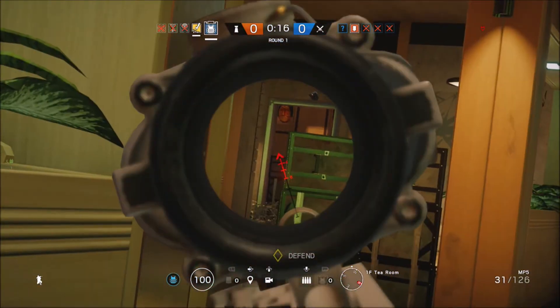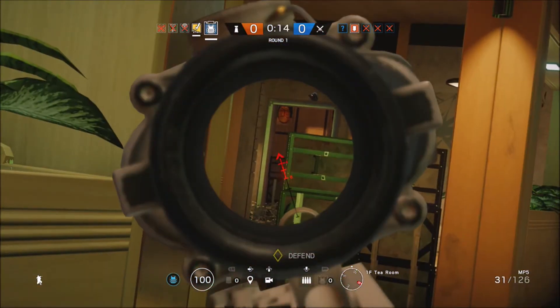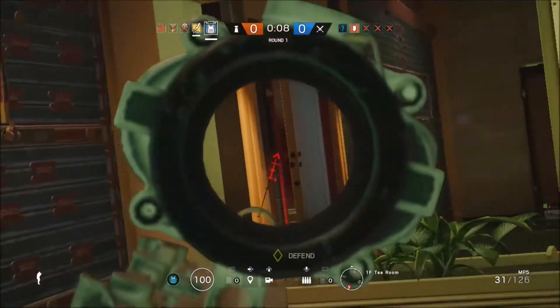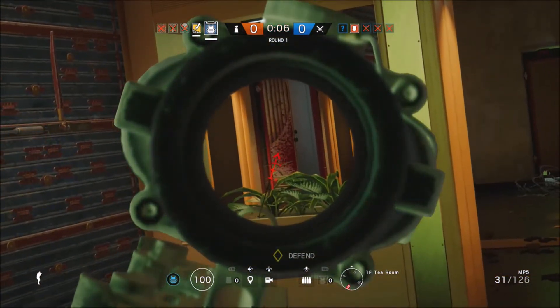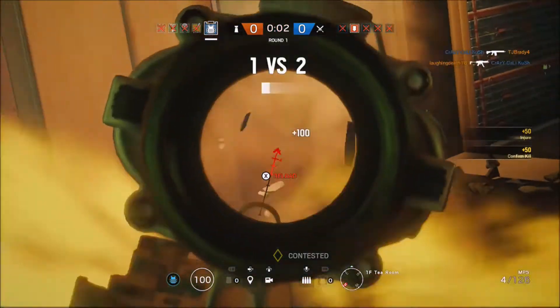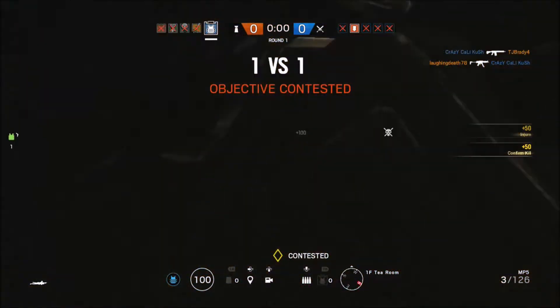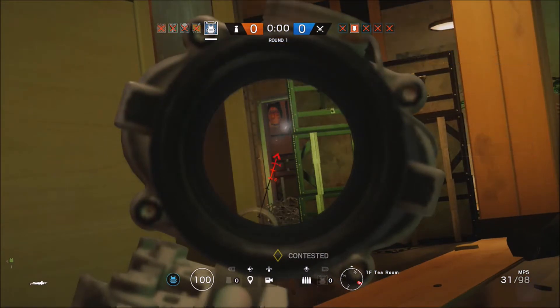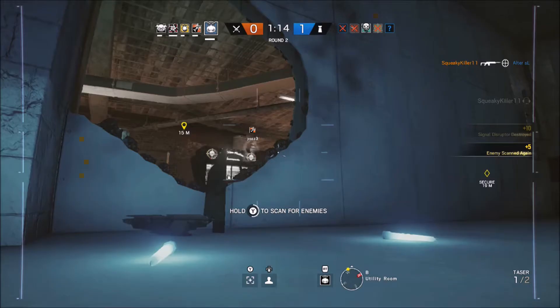Later in that round, at the last 20 seconds or so, I'm holding cross angles with Bandit as the last two teammates alive. I'm holding an angle on this door and he's to my right prone, trying to hold an angle on the doorway I'm peeking right now. I should have just let him have this doorway, as he later dies to the doorway I was supposed to be watching. Once they rush in, I'm having to panic spray as I don't know exactly where they came from, and it's what caused us to lose the round.